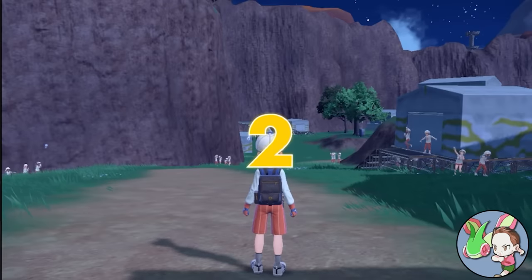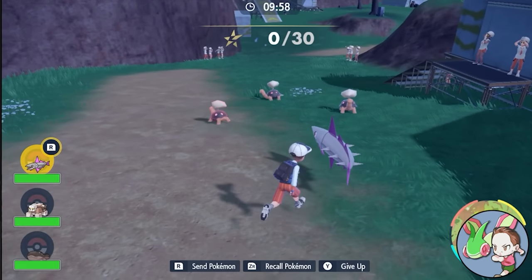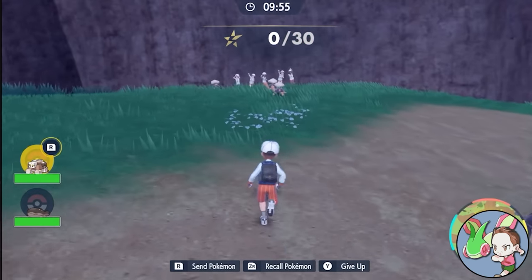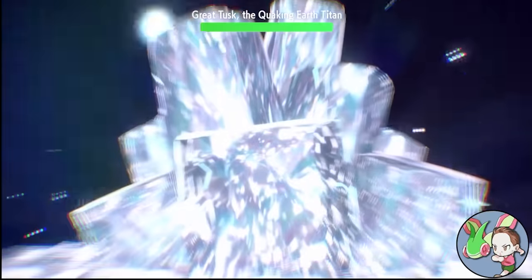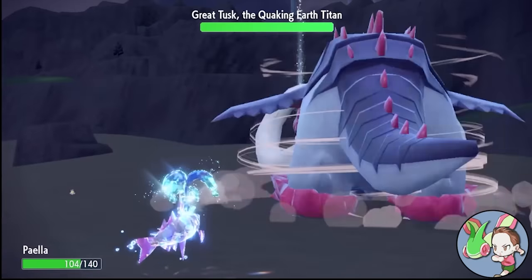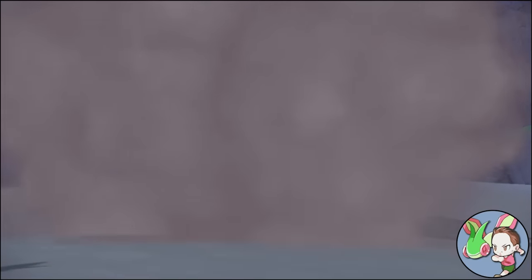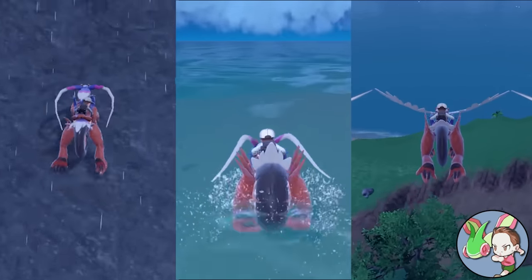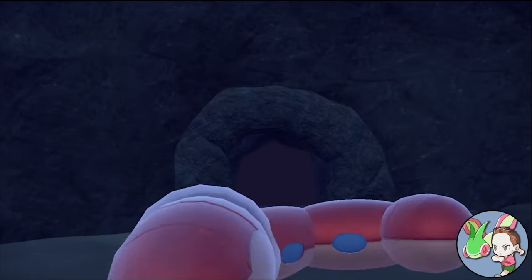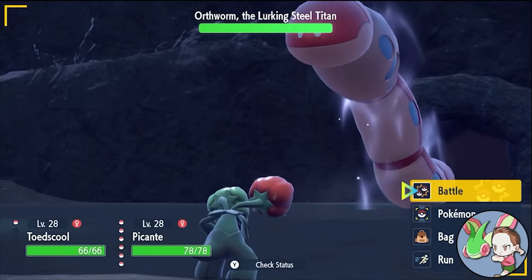You can always supplement the Victory Road storyline by also doing the Starfall Street and Path of Legends storylines, which have their own conclusions and final battles that match up well with Victory Road. By choosing to intersperse these storylines between gym battles, you'll get perks that make your Nuzlocke much more enjoyable — for example, beating Titans unlocks new features for your Sentient Bike, making it much easier and faster to move throughout Paldea. Whether I include every boss battle from all three storylines will depend on the specific challenge, but in general, just do what you think will be most fun.